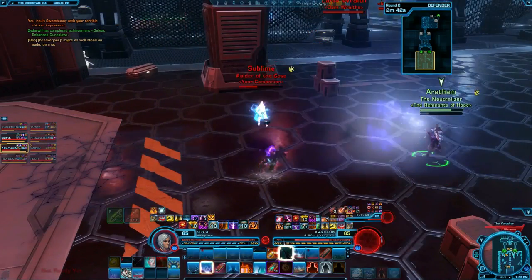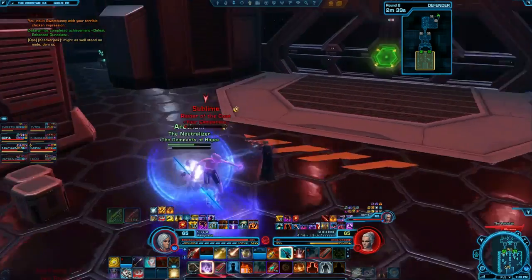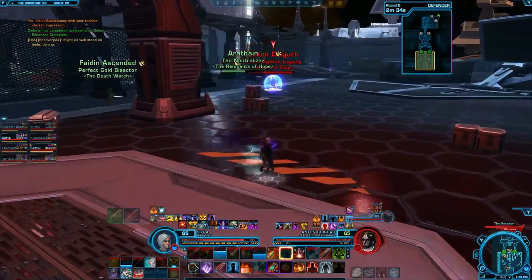A good time to use a stun in PvP is to finish off an enemy — for example, if they're very low on health, that way they can't heal themselves before you kill them. Another good time is if they're caught in an acid or a fire pit.